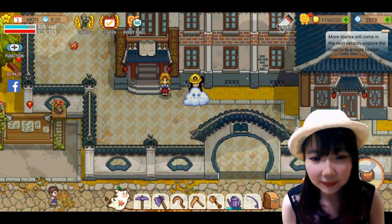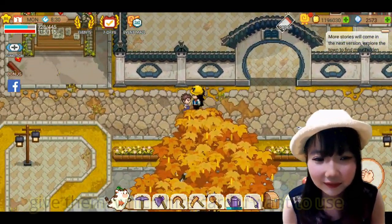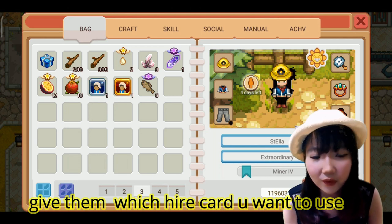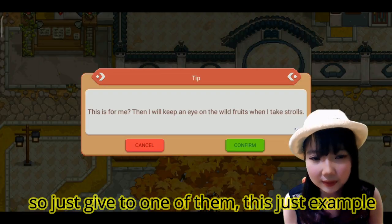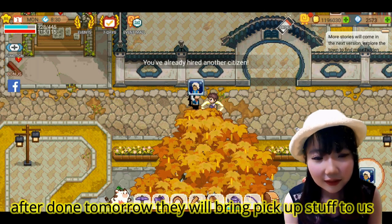Jadi caranya gampang banget, pas dia ketemu kita, kita ambilin mask, haircut yang anda mau, berapa hari yang anda mau, anda tinggal kasihkan ke dia. By the way aku udah kasih jadi gak bisa lagi, cuma ini sebagai contohnya gimana caranya.